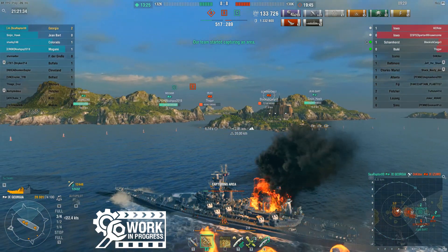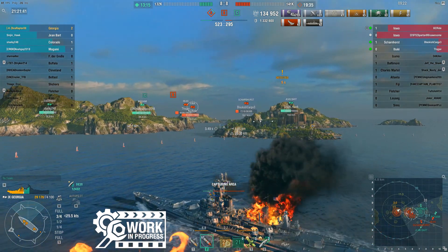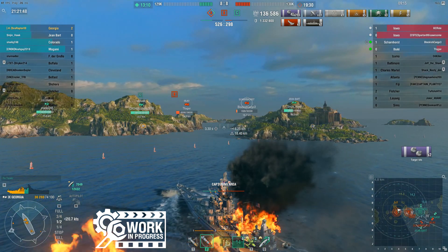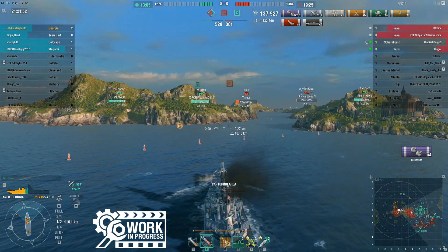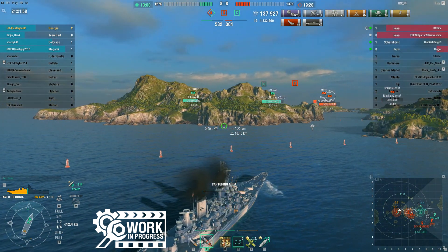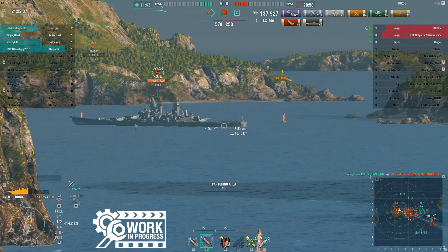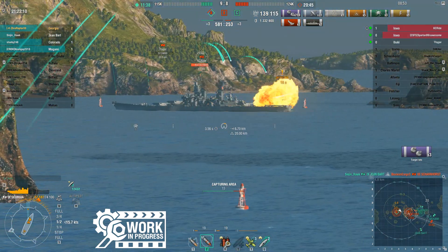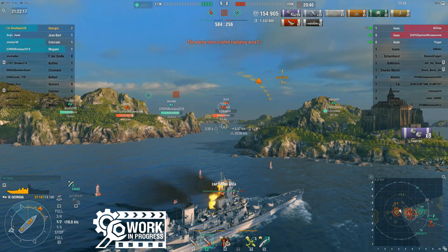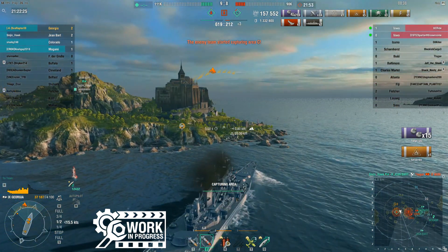My starboard secondaries have been pinging away at this Iowa in B, but not getting a whole lot. We've just crossed the halfway mark of the match — it's been a bloodbath. Both teams have killed eight ships, but we've done better with the caps. We have about a 200-point lead, and my main focus is slowing down and capping A. I don't want this Iowa to turn his guns around — his guns are busy and he's not even looking at me. I'm just hoping he won't, and I don't think he does. Then I get what looks like a great shot — and ugh, full pens. That's a 14k salvo, so nothing to complain about, but you just wish you were getting citadels against battleships showing you such great angles.